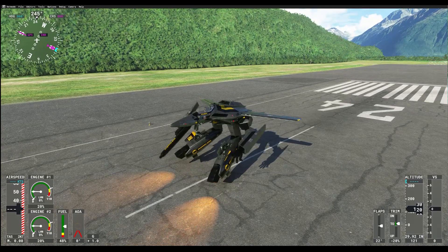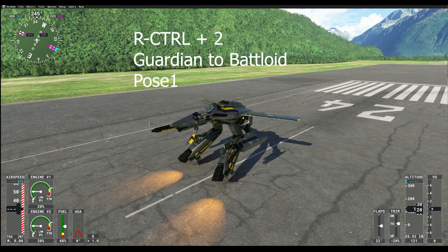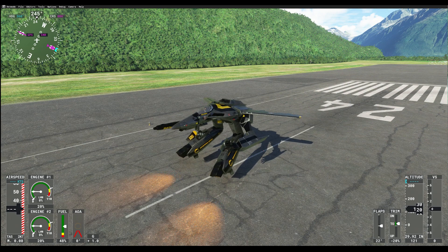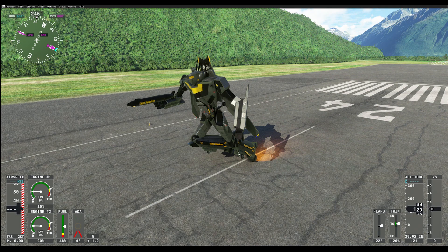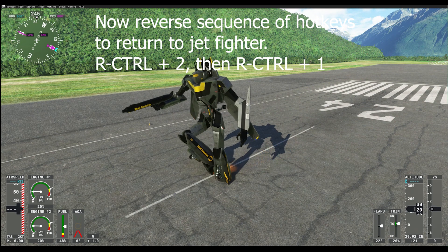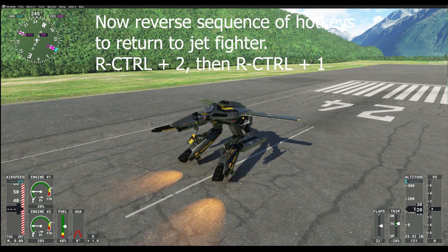So this is guardian mode. From guardian mode I can go to battaloid mode by hitting Control+2. You have to do these in sequence — guardian mode to battaloid mode is Control+2. Normally if I was in the air I would just reverse it: hit Control+2 to turn off battaloid mode, then hit Control+1 to turn off guardian mode, and we end up back at the default jet fighter mode.